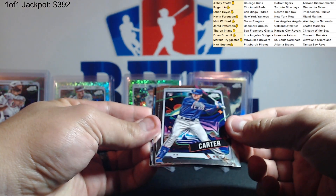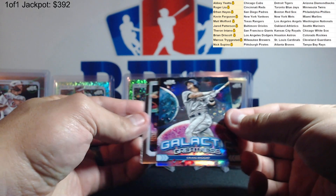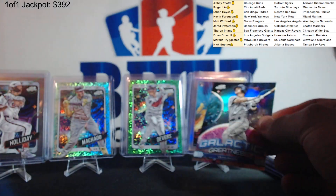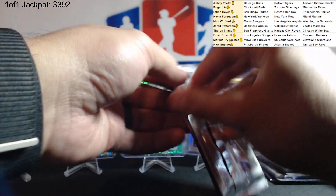Evan Carter rookie. Nemo nemo. Galactic greatness Craig Biggio and Gabriel Moreno. Four packs left — gonna have something big here coming up.